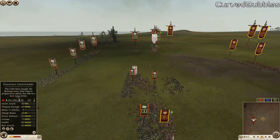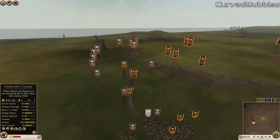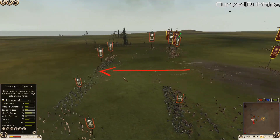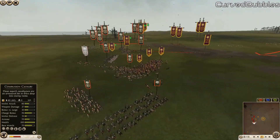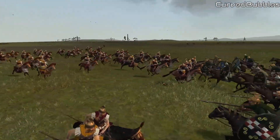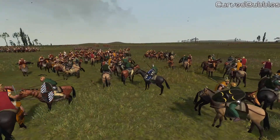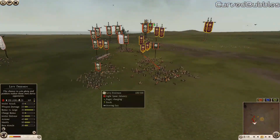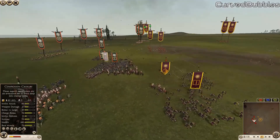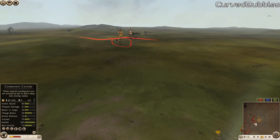The peltis are still in the back — still a key unit. The companion cav is sitting in the rear with a clear charge path straight to Galatia's archers. The noble horse was a little slow and the levy freeman didn't get involved. Here comes a charge right on the general — a magnificent, huge hit! A bit of resistance from the levy freeman. The Thessalians pushing out, the citizen cav trying to get into the back of the Galatian legionnaires.